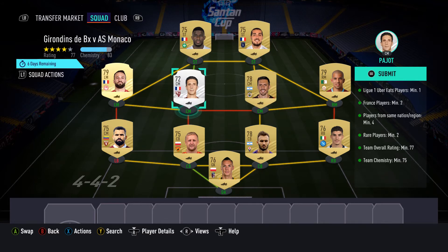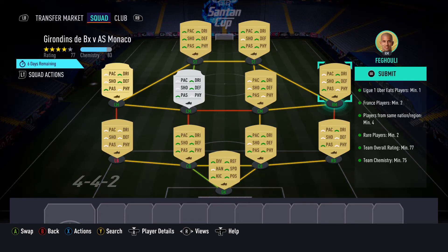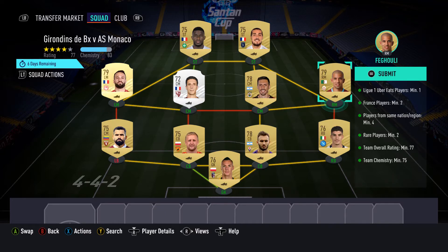One player is from Venezuela and another from Algeria, so I have 4 nationalities covered. I also have 4 players from France for the same-nation requirement, and 2 Rare cards. The Rating is 77 and Chemistry is 75 — I have it. Some of these players are from my club and some I bid on.